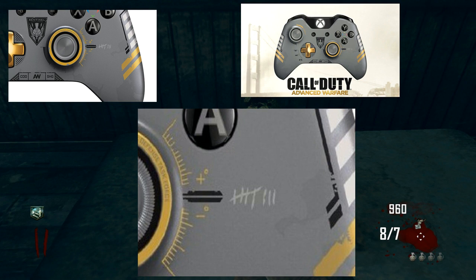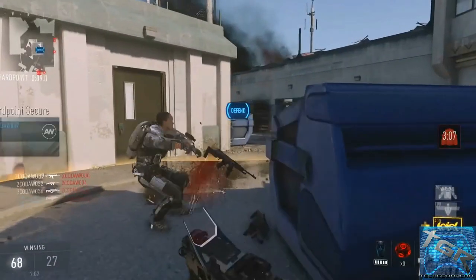On that bundle, if you guys look closely — as you can see on screen right now — there's an image on the controller which has three tally marks. Those tally marks are only seen in Zombies. I can pull up a picture on screen of the Zombies mode in Black Ops 2 — those tally marks show how many rounds you survived, and the same tally marks are on this controller.